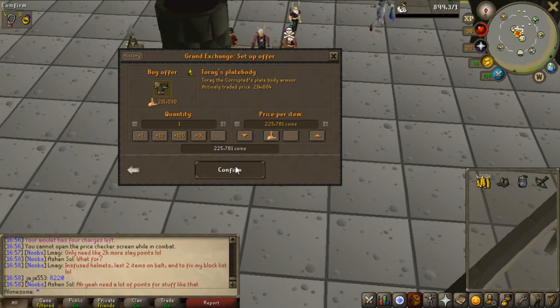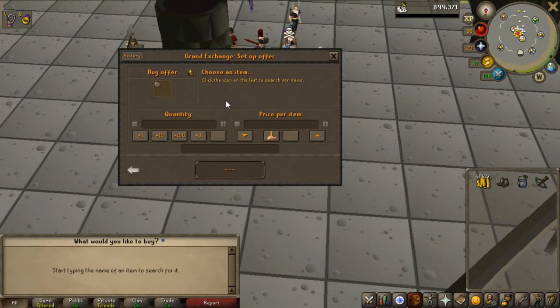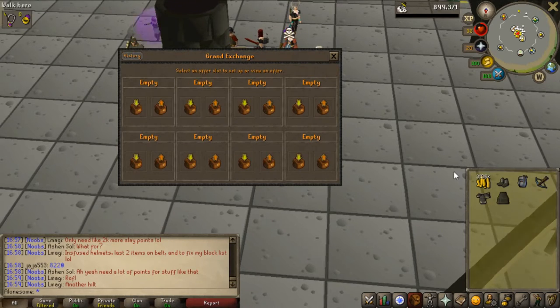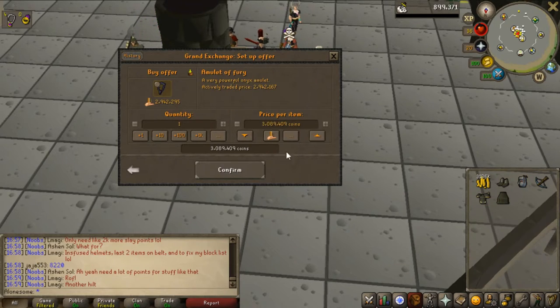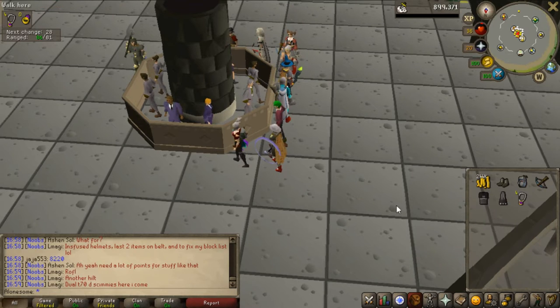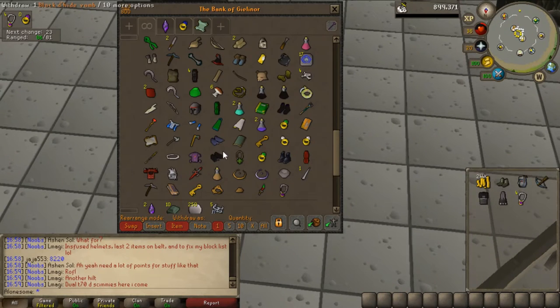I did like three kills with ranged but the problem is I have a rune crossbow which is extremely bad for damage, and I have a whip for melee — quite the difference, a tier 70 weapon. So I'm going to try melee instead. For that I need a Verac's plateskirt and a Torag's platebody, and if I have the money I can buy an amulet of fury. I can, so let's do that. The Torag's platebody and Verac's skirt degrade, but the fury I can sell back, so I don't really lose money on it.